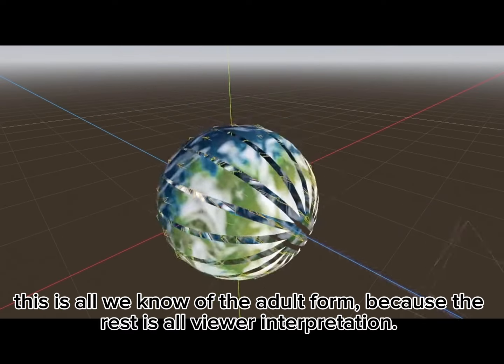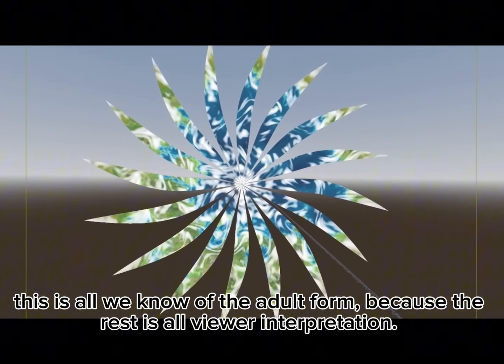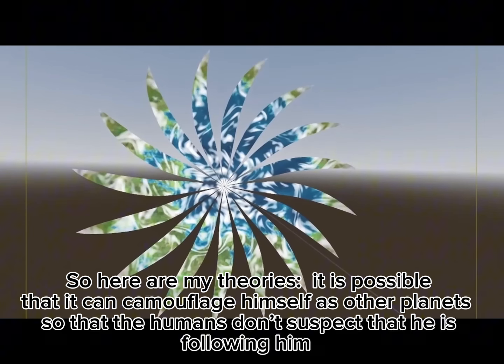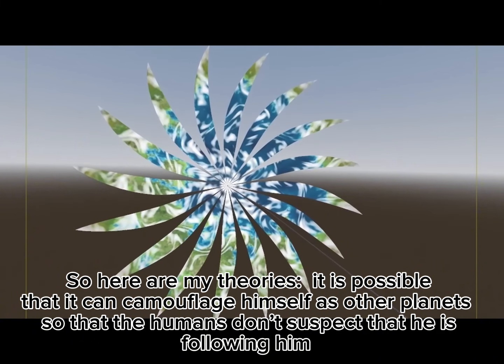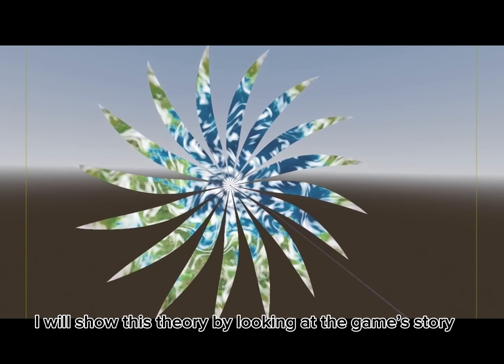This is all we know of the adult form because the rest is all viewer interpretation. So here are my theories. It is possible that it can camouflage itself as other planets so that the humans don't suspect that he is following them. I will show this theory by looking at the game's story.